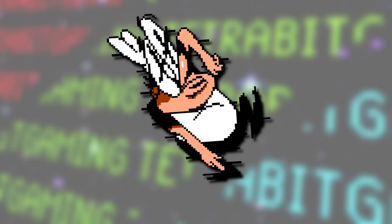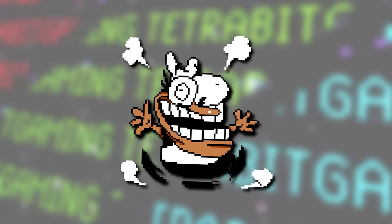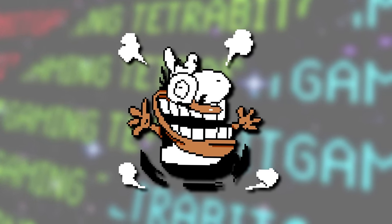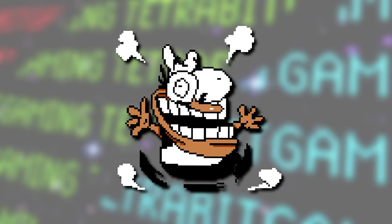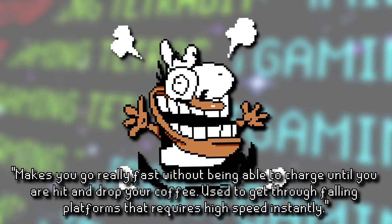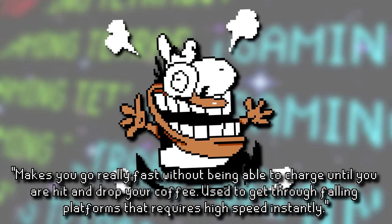Next we have the caffeinated Peppino transformation, which would have been activated when yet another scrapped enemy, Cool Kid, would toss some coffee or energy drinks at the player. In this hyped up state, Peppino would run really fast and would just keep running until he got hit.